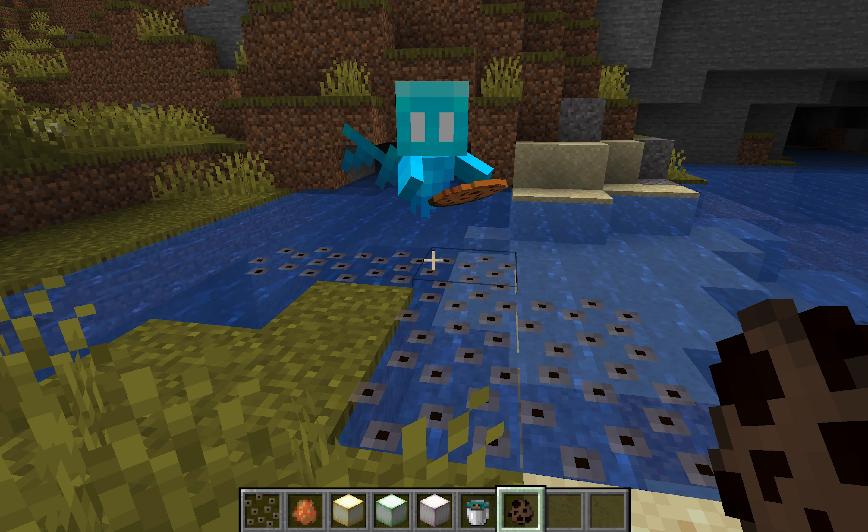Next up in our 1.19 reaction is mud. We have a mud block — it has kind of a sticky sound when you place it. We get a few different things from mud as well: a brick slab, packed mud, mud bricks, mud brick stairs, and the mud brick wall.